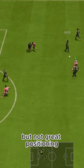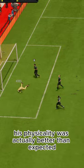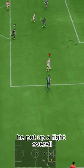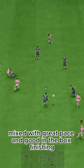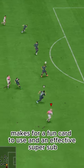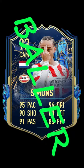Defensively, he's got decent tackling, but not great positioning. His physicality was actually better than expected for a guy who's 5'6" — he put up a fight. Overall, this guy has some crazy dribbling mixed with great pace, and good in-the-box finishing makes for a fun card to use and an effective super sub.